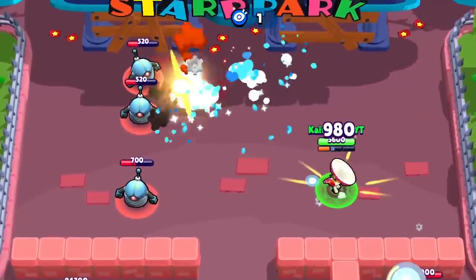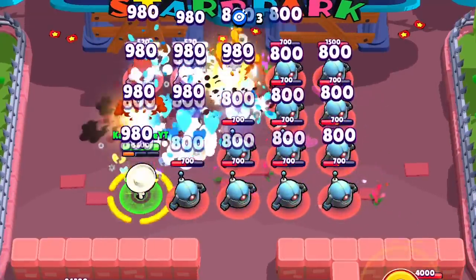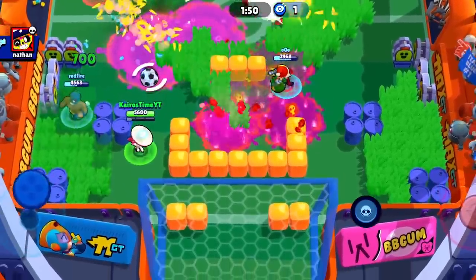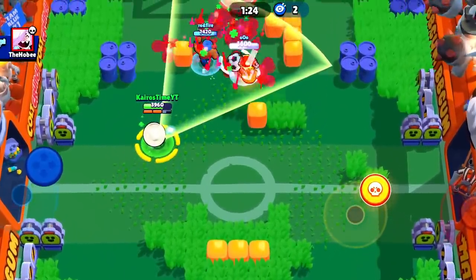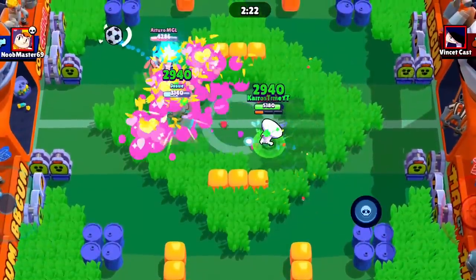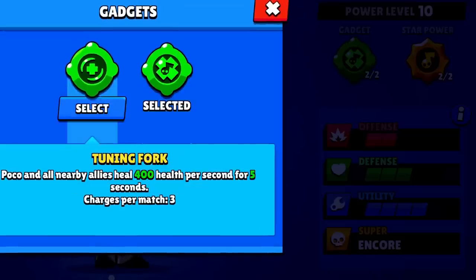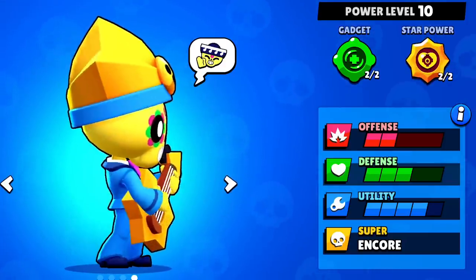Poco's second star power is Screeching Solo. This star power allows Poco's super to deal 800 damage to enemies as well as heal himself and teammates within the range. Its biggest use is the fact that Poco's super has an incredibly large range and can attack through walls. As for Poco's best build: his newest Protective Toons gadget's usefulness is entirely dependent on what brawlers the enemy team is playing, so I recommend almost always going with Poco's Tuning Fork gadget. Da Capo is by far the best star power unless you're playing Poco in Solo Showdown. His best build is his Tuning Fork gadget with his Da Capo star power.